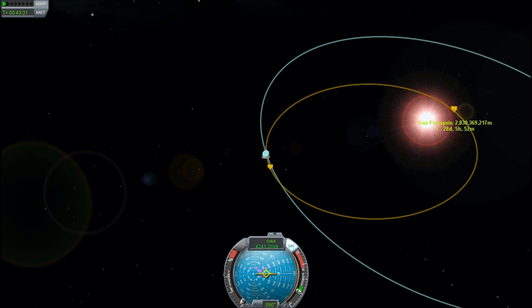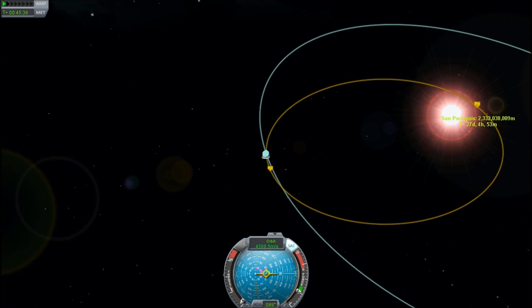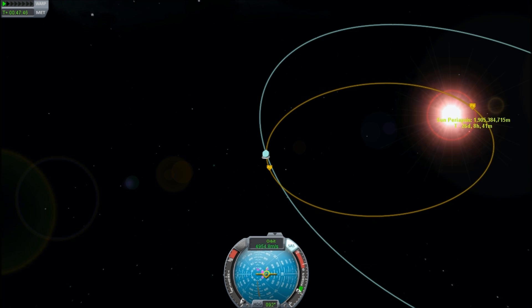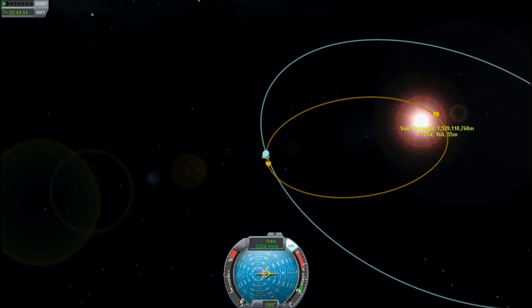So by taking the smallest thrust possible — maybe 3% — I'm getting like a thousand times more fuel efficiency. And because of that, I can bring this down. If you look at the clock on the top left, this sun dive takes about half an hour of thrusting, so it certainly benefits the patient.